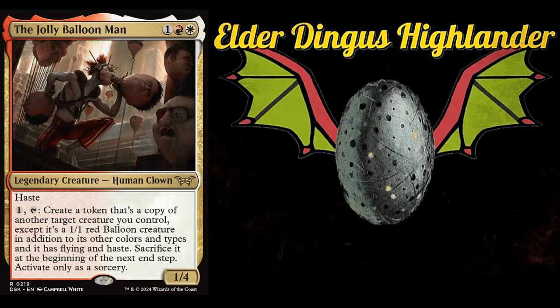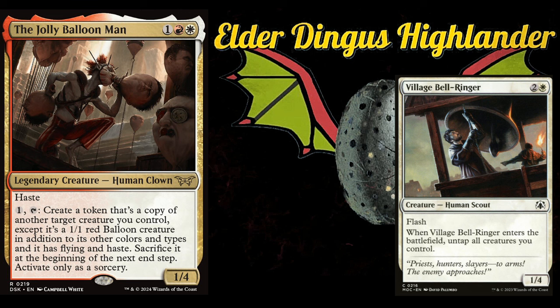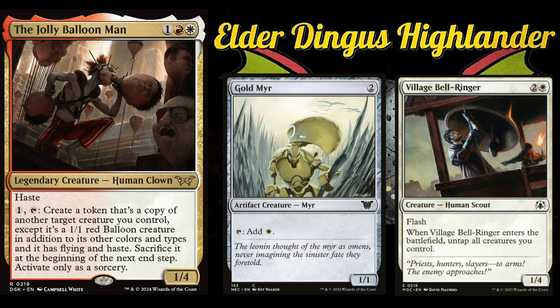There are some really sweet synergies you can do in this deck. First, I want to talk about an infinite combo that you can outright win the game with, and it all revolves around Village Bell Ringer. When it enters the battlefield, it untaps all creatures you control. If you have a card like Gold Mirror, you can tap it to pay the mana for Jolly Balloon Man to make a token copy of Village Bell Ringer. The token enters as a 1/1 flying haste creature and untaps all creatures, including Gold Mirror and Jolly Balloon Man — so you can just do that again and again.